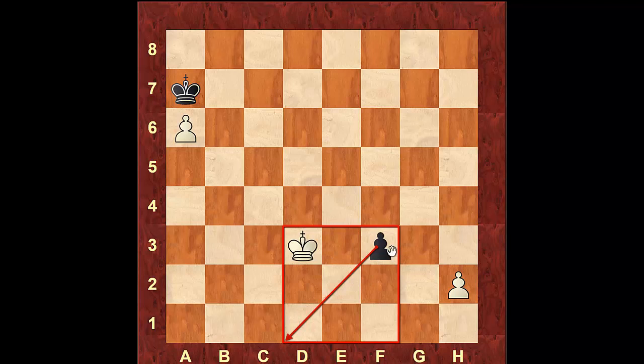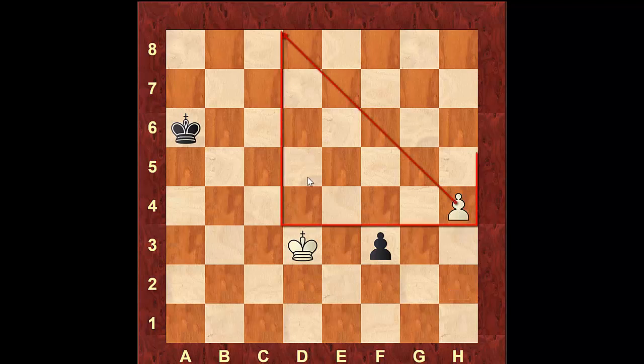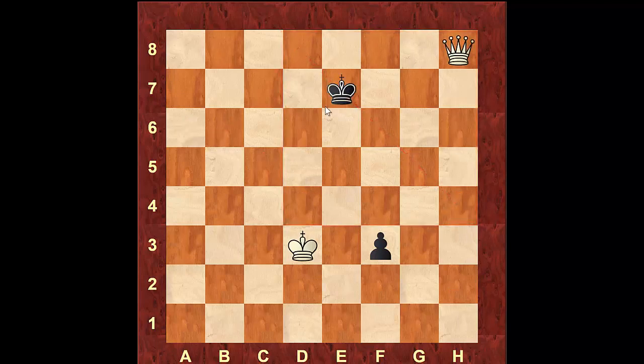After black takes, we step to d3, coming inside the square of the pawn — white stops the pawn. Another thing to be careful of: after black takes the pawn, white doesn't need to waste time going to get that pawn and then promote. If you do that, you'll end up in a draw — for example, king to e3, his king comes over, you take the pawn, and black will have time to catch your pawn. So when you're at d3 you've already stopped the pawn from queening; you don't need to worry about it. Instead, race your pawn to the other end of the board. After he takes the pawn, play pawn to h4 — black cannot get inside that square, so you will be able to promote and win the game.